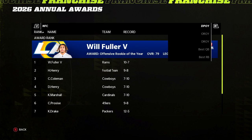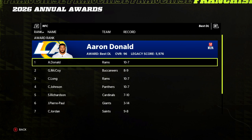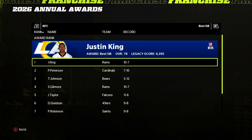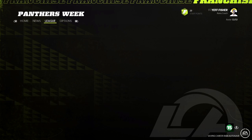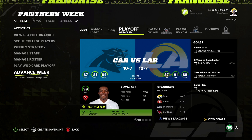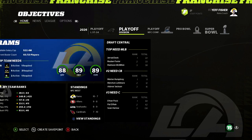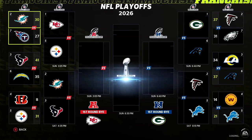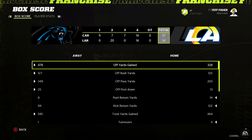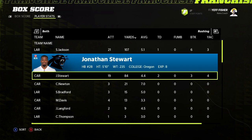Defensively: 132 tackles from Kiko Alonso, 16 sacks Aaron Donald, 12 from Chris Long, 10 from Robert Quinn, six and a half from Akeem Hicks. Six picks for Justin King, four for Stephon Gilmore. Aaron Donald is Defensive Player of the Year and D-Lineman of the Year. Will Fuller wins Offensive Rookie of the Year. In the playoffs we face Cam Newton — a 99 overall unstoppable juggernaut with 43 passing touchdowns — and we fall one and done despite Aaron Donald.